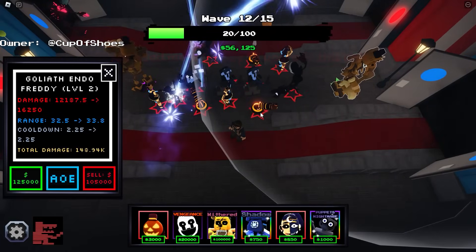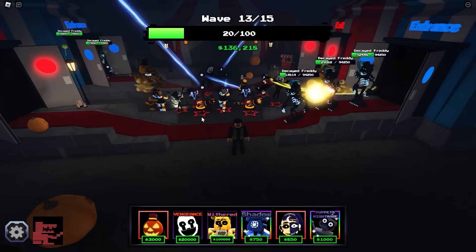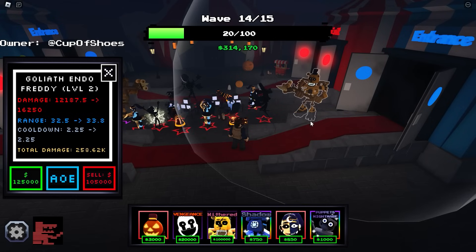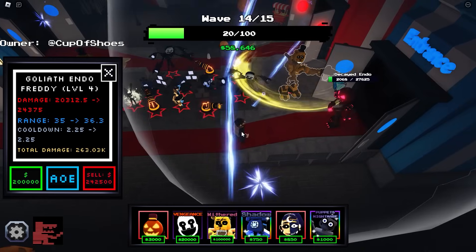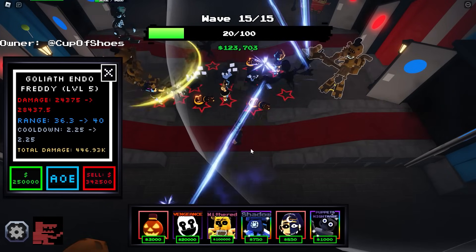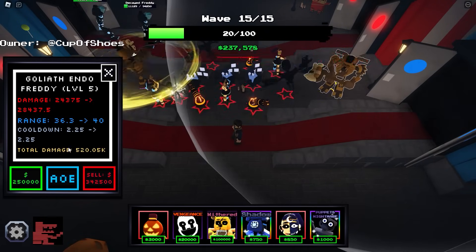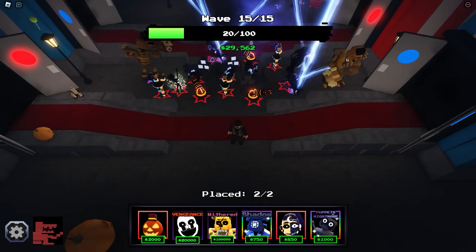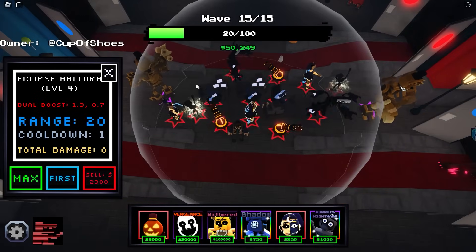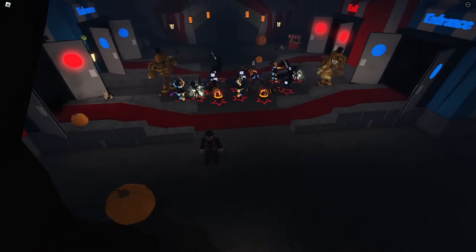That unit is basically useless — don't use it. Let's max out this Goliathen Endo. This Eclipse Ballora is just so OP. Let's see what the boss is gonna be like. The rewards are actually insane — like 0.25% was the hell gift I think, maybe even lower. At least there's a lot of pumpkin coins. The boss is almost here and I have almost maxed out my last unit, the Goliathen Endo.